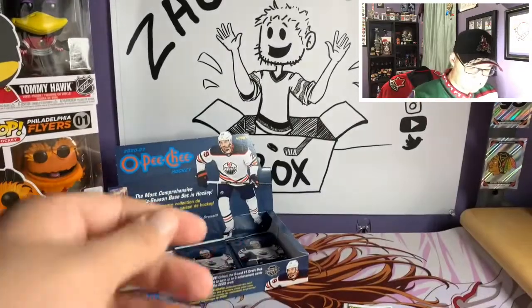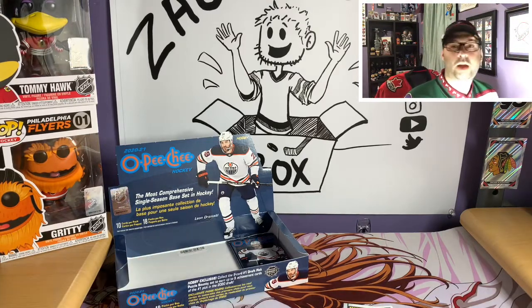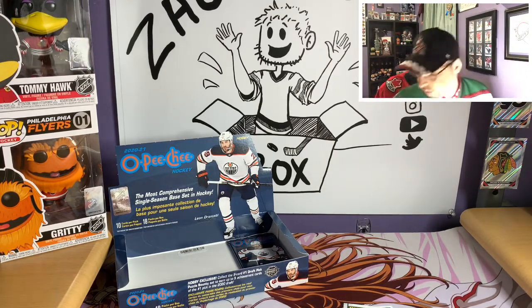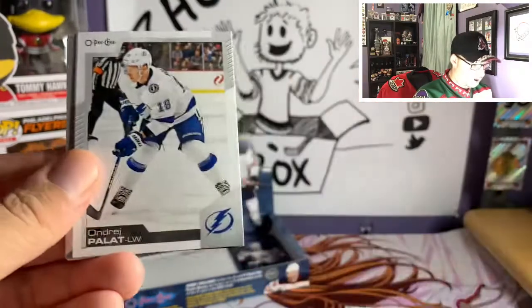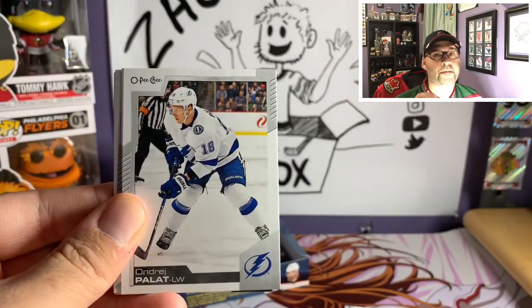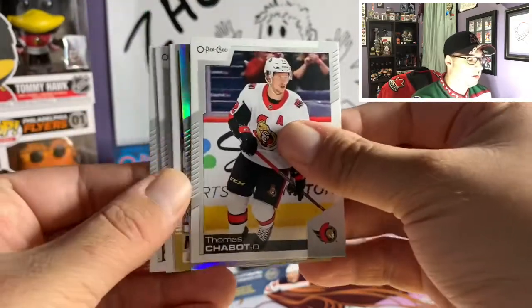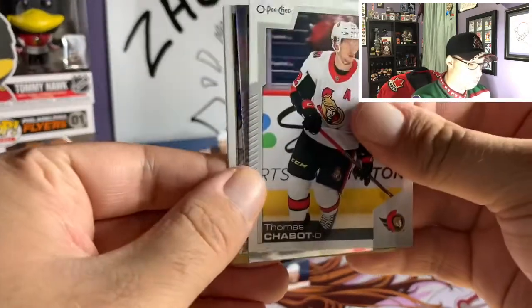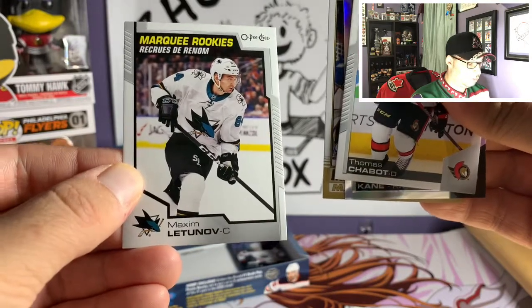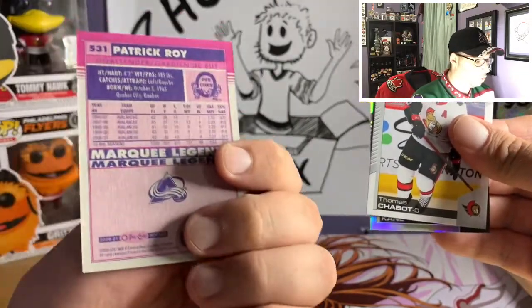Pack sixteen: Sami Vatanen, Matt Niskanen, Brandon Halpe, Patrice Bergeron, Carter Verhaeghe second year, Sebastian Aho, Kyle Capobianco, league leaders Leon Draisaitl, Jake Gardiner, and Nick Holden. Two more packs — thank you again for watching, subscribing, thumbing up, and commenting. The channel has been growing pretty steadily which is great to see.